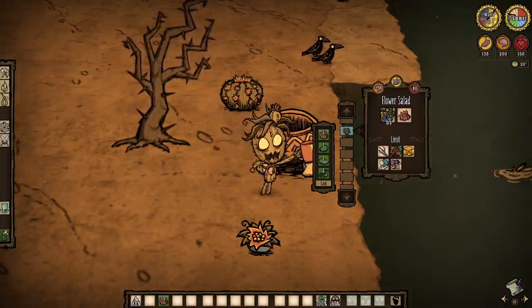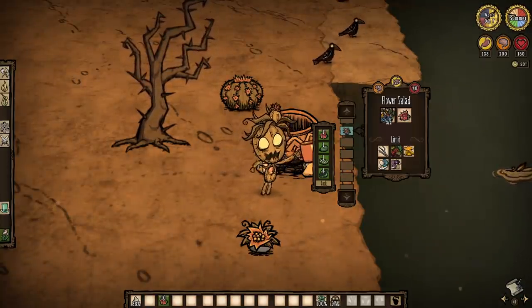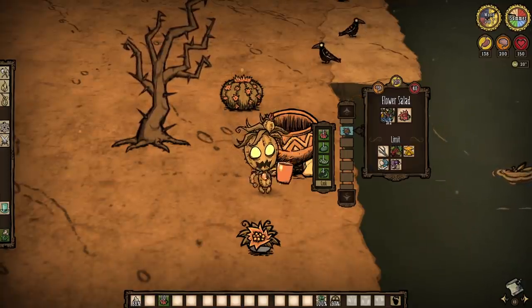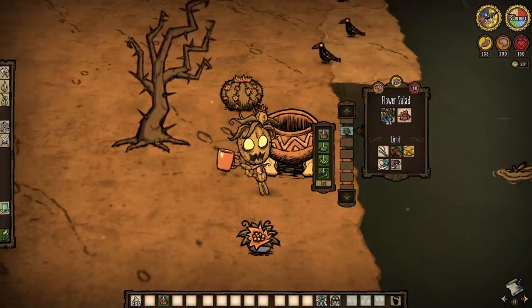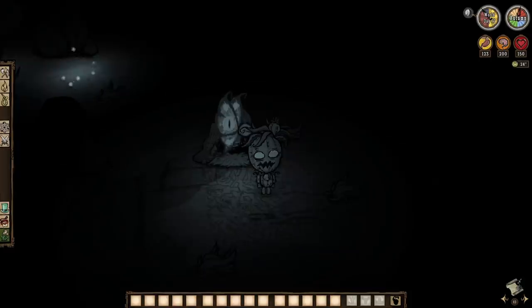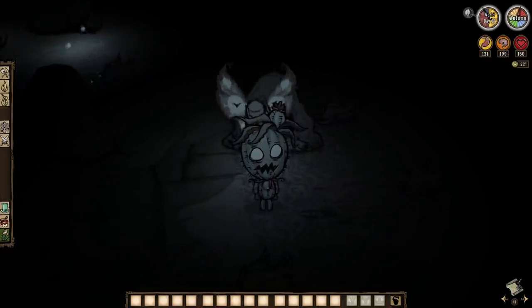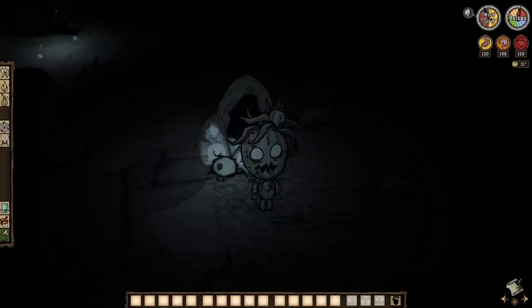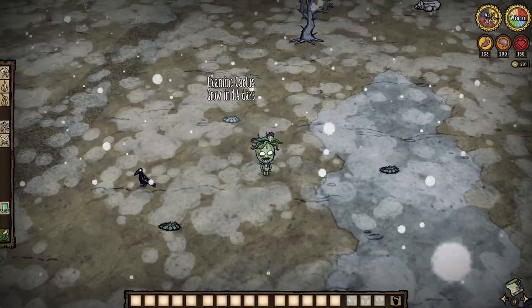Cactus flowers have one last thing up their sleeve, and yes, it is indeed more food talk. Cactus flowers also go into making another crockpot dish — flower salad. Essentially a summer-only food, flower salad is still pretty good at 40 health, 1.5 hunger, and 5 sanity restored per meal. The recipe is only a cactus flower and other veggies essentially. However, the best thing about flower salad doesn't even come from munching on it. Along with a moon moth gotten from a loon tree on the lunar island, a flower salad can help us adopt the mothling — by far the best critter in the game, as it is the only one that even does a bloody thing. When properly fed, a mothling will actually provide light, and yes, it is enough to stave off Charlie and survive the night.